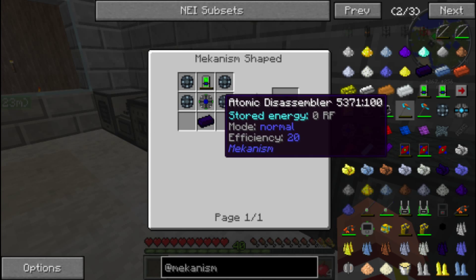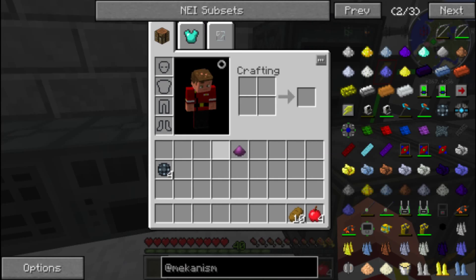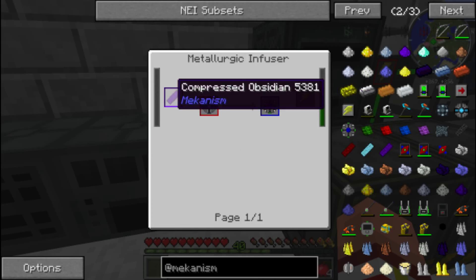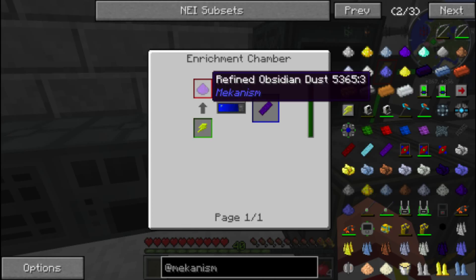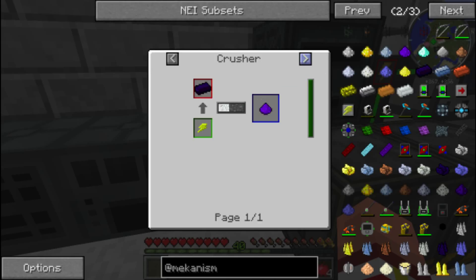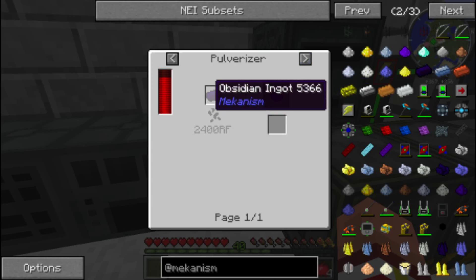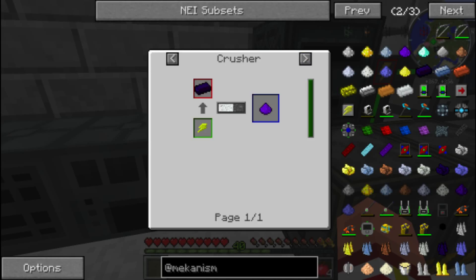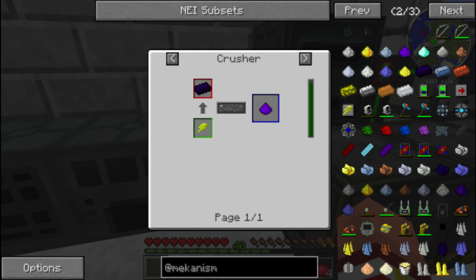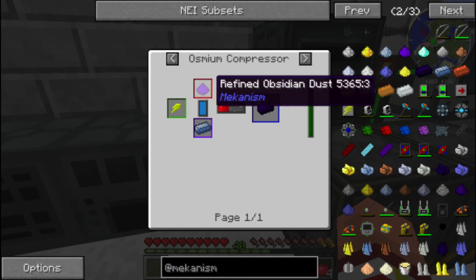I believe we just need one of those. Let's continue to look — compressed obsidian. How can I do that? That's refined obsidian dust. Either way, I have to make refined obsidian dust. And to do that I have to take a Mekanism obsidian ingot — I don't want to use a metallurgical infuser. Well, I can't do that because I don't have any Mekanism obsidian ingots. Those have to be made. Oh boy, this is going to be hard.